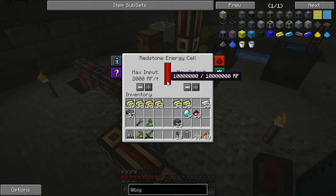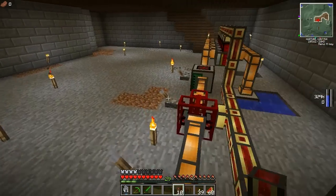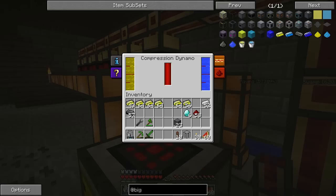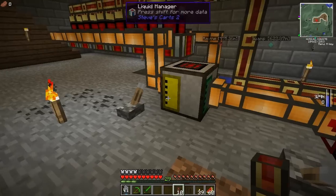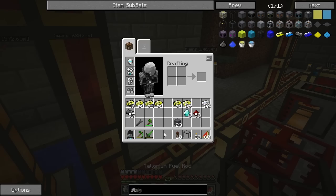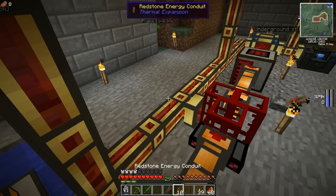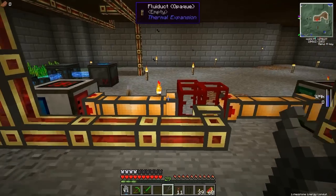So this is now receiving well more RF than it ever needs. I could theoretically turn these off now and use these as a backup. Switch that off - that's not putting fuel in there. If I then break this, that will stop draining power.